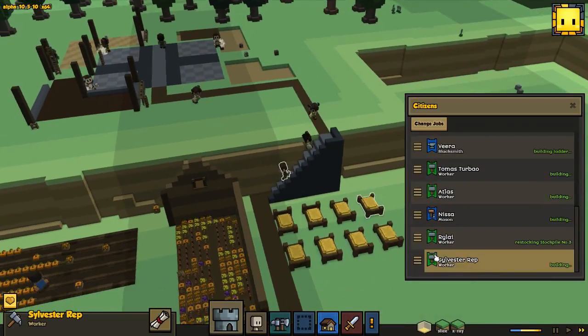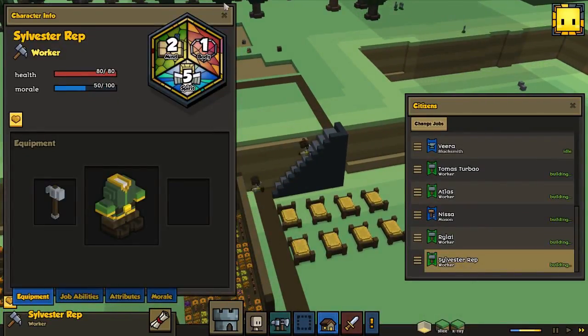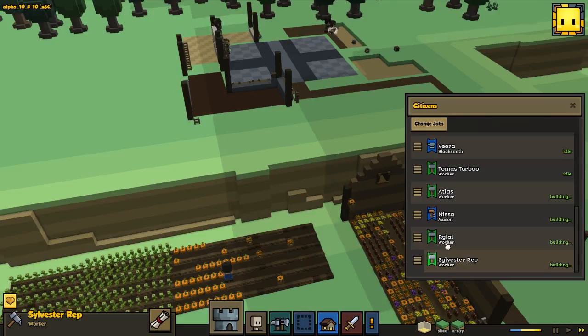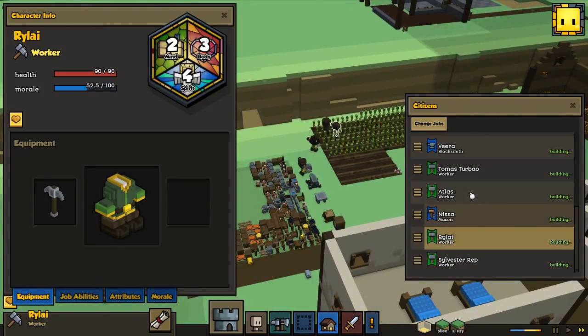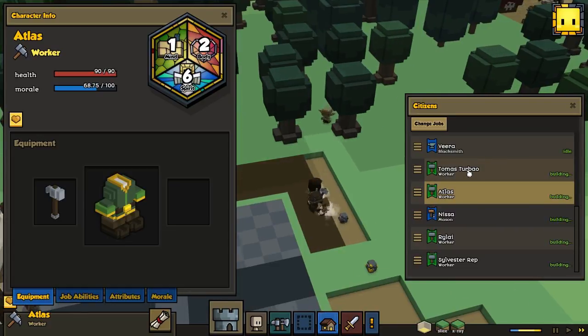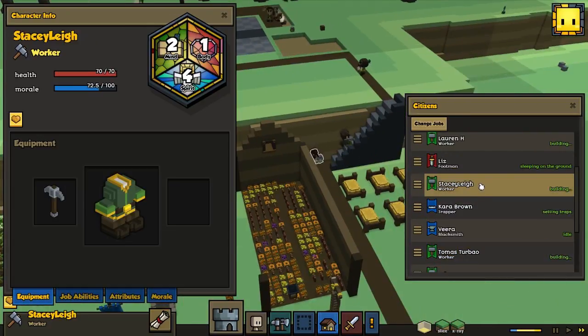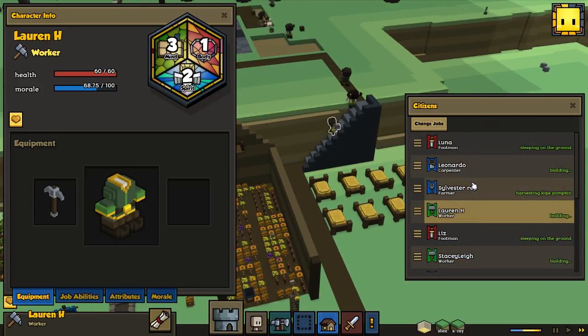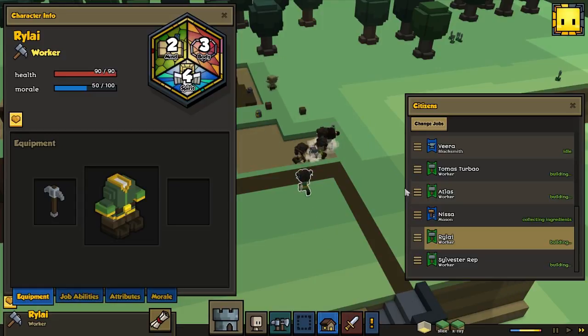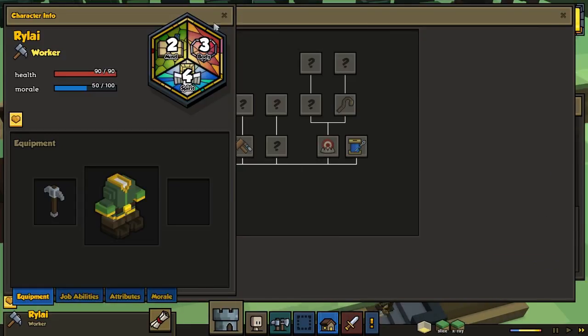Let me check Sylvester's stats — ok, we got a bad body but good spirit. I want someone who's really got a good body. I think Rely could actually probably do pretty well — Atlas got a really good spirit but his body's not that good. I think I'm gonna give Rely a chance to be one of our soldiers — I'm gonna promote you to our footman.